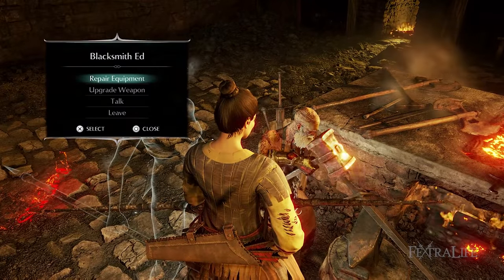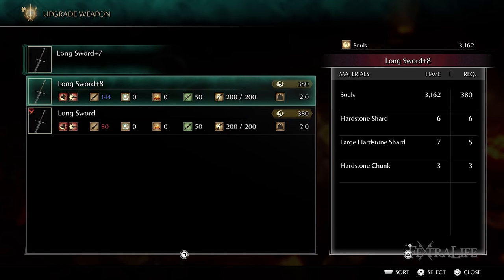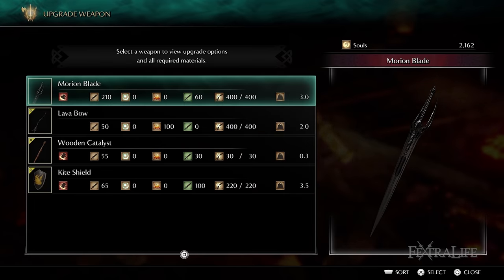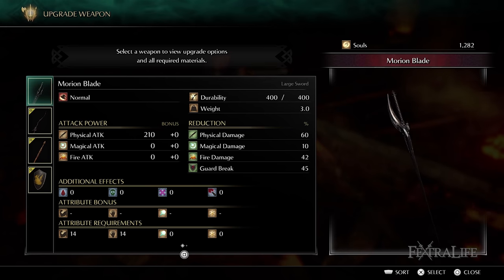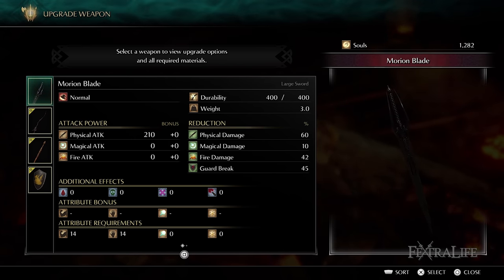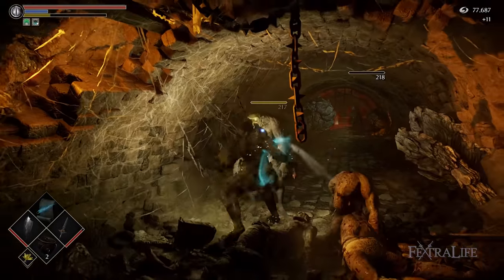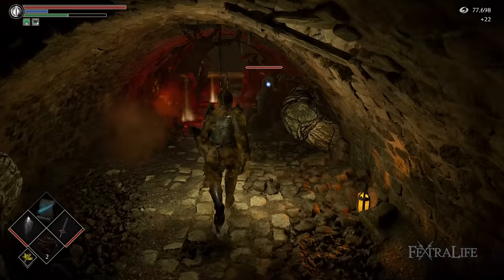After you've finished farming, head to Stonefang Tunnel and open the shortcut to Blacksmith Edd, which will allow you to craft boss soul weapons later on — the Morion Blade is one of these. He will also be able to craft the Lava Bow for you once your Compound Longbow is plus 7 and you've defeated the Armor Spider. Your next objective is to collect as much Hardstone as you can while making your way to the Armor Spider — kill every enemy, especially enemies with bags in their hands, loot every item, and kill any Crystal Lizards you see.